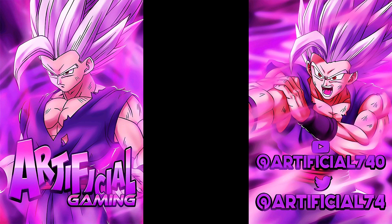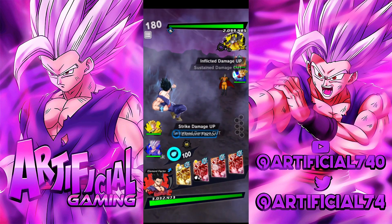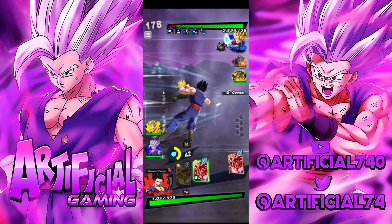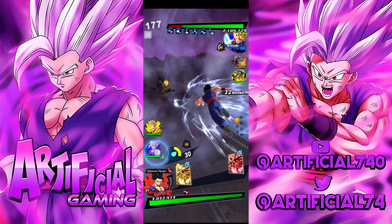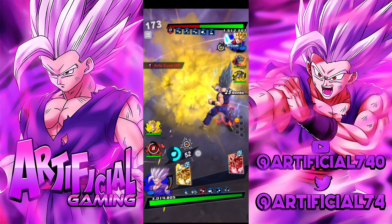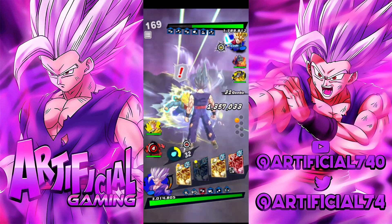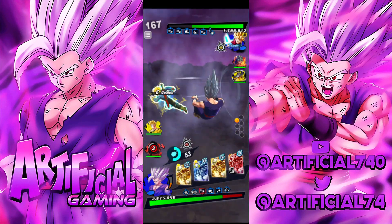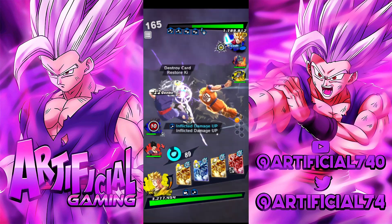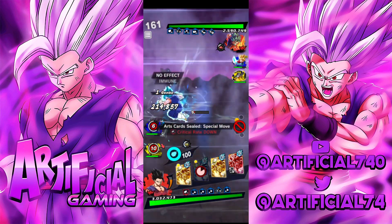This guy is taking forever to load in — he must have the worst internet. Okay let's see what beast can do. He's going straight for green and got a perfect vanish. We have element disadvantage so it's not a good time — we'll have to switch out, but we're doing decent damage for element disadvantage. The actual Beast Gohan is still doing a decent amount of damage to this day.